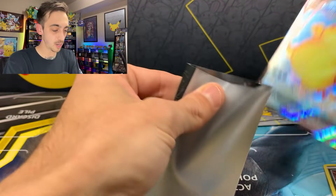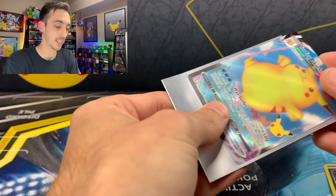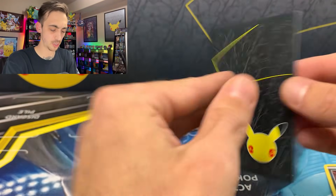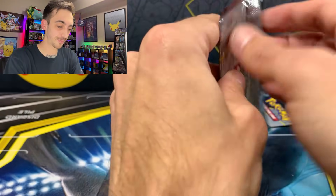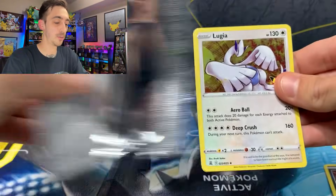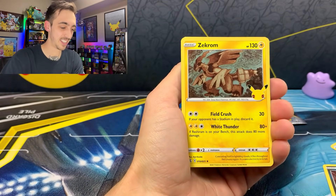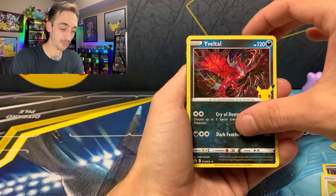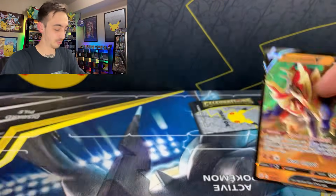We're going to have to use one of these matted Celebration sleeves. I don't really like these because cards don't just easily drop in there — you've got to really make sure it's in there all the way. Two packs left. Can we add one more to the binder from the Classic Collection? Lugia, Zekrom, Yveltal — one more chance for a Mew. Zamazenta V. Put the Zamazenta to the side.